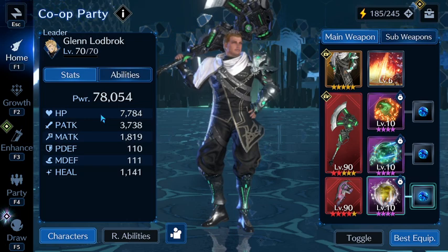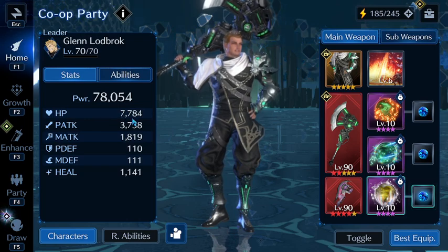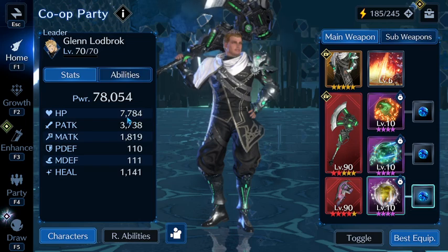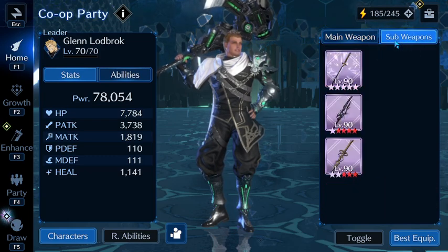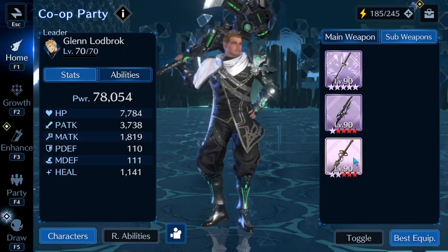I got him set up to do more attack than anything. His HP is low for my standards, which is usually 8,000, but his attack is kind of where I want it. I think I can push it to 4,000, so I'm really debating on summoning again on this banner just to get him a little topped off, but his weapons allow him to really reach new heights. I think this Twinkling Star is underrated — it's one of the best sub weapons in the game.